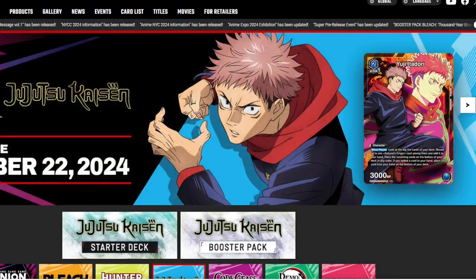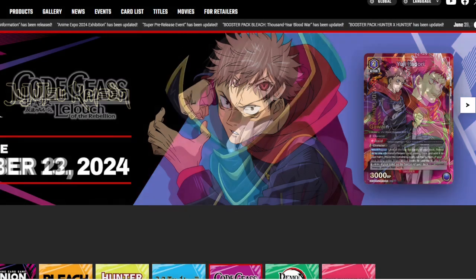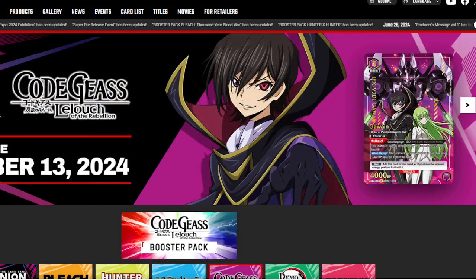Welcome back to the video. Today we're going to talk about the top four decks in my opinion in the Bleach and Hunter x Hunter format for the Union Arena game, right before JJK comes out. I think these are the decks that are going to be topping most of the events, so get ready — put on your seatbelts, it's going to be exciting. We're going to look at blue, green, and purple colors.